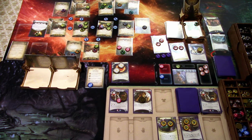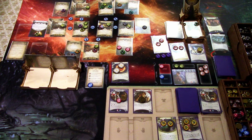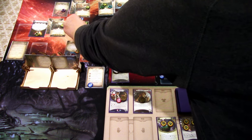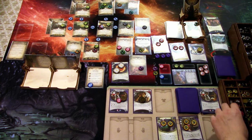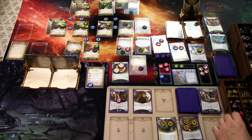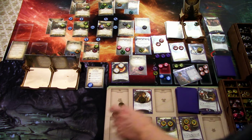The extra action is used to move, and lastly we investigate — we need another clue here. The heretic is evaded. Investigating four versus two, minus two — we grab one clue, that's enough. We can head back up there next round. Enemy phase: these enemies engage us — totally forgot these even exist. They hit us for one damage, one horror, one horror. Getting rid of David Renfield at this moment.